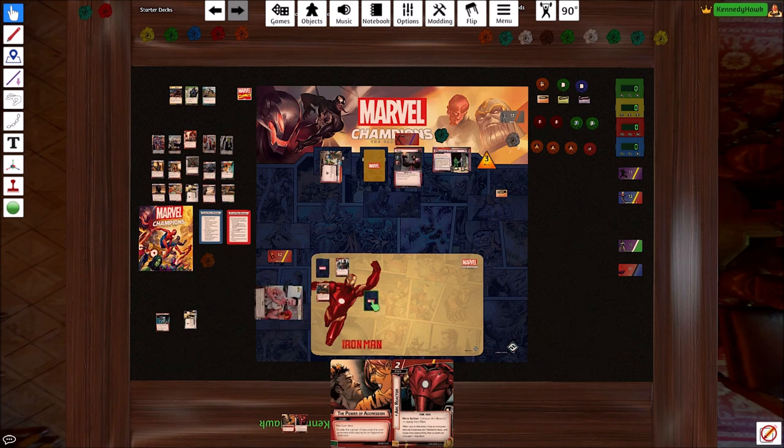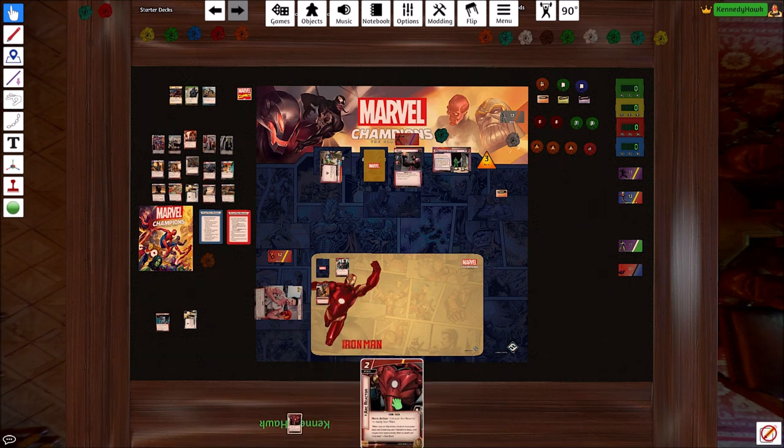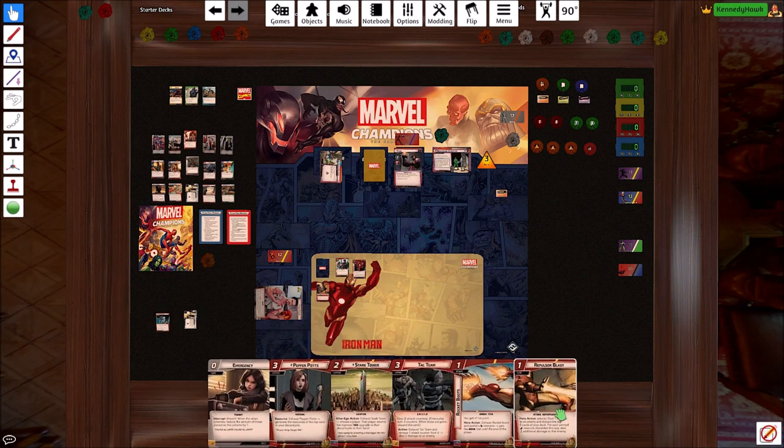Then we'll flip to Futurist, searching for some cards here. It really doesn't matter which — it's gonna take something to hand. And pay two to get this chest reactor out. We get to drop to six cards, so that's nice. We got a pair of rocket boots, we got our Stark Tower — good things are happening now. But that is the end of our turn.